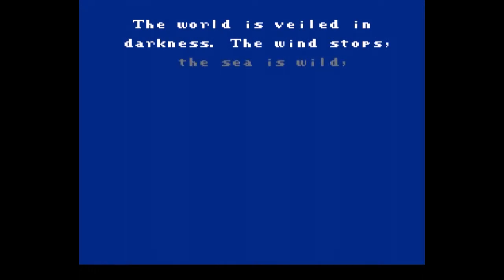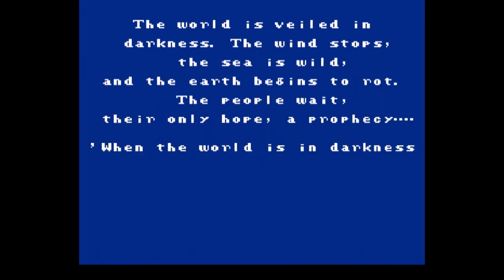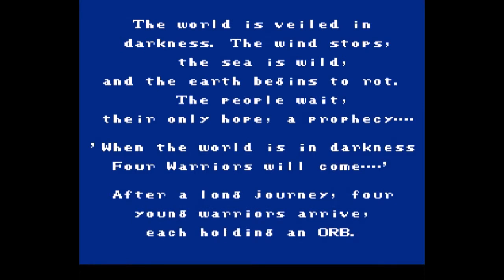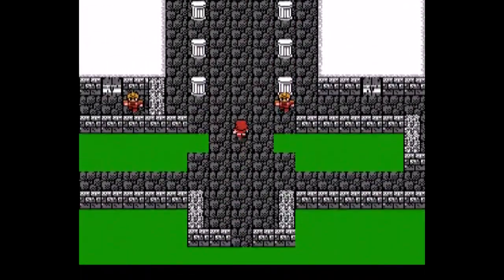Final Fantasy builds heavily off the CRPG and video game RPG framework built by Dragon Quest in Japan and Ultima 3 Exodus in the US. The game has the strong visuals that Dragon Quest had, helped by the fact that, like Enix, Square recruited a big-name artist to do the character and monster designs. Like Ultima 3, the game lets you build your own party of adventurers, giving you a degree of customization and control over how you play the game that Dragon Quest 1 and 2 didn't have, by allowing the player to customize their party to reflect their own preferred playstyle.